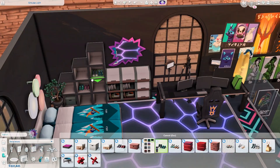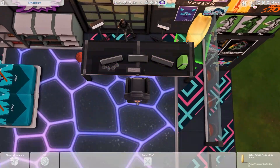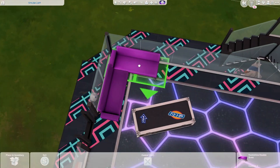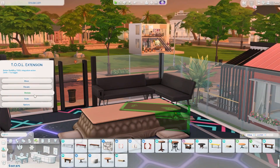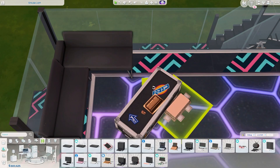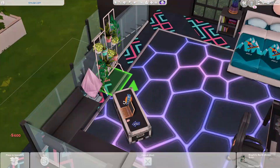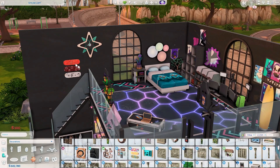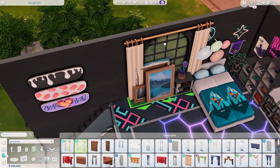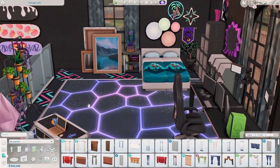I also put a camera with a tripod and two lights so you have proper lighting for streaming. I didn't include the drone, and I didn't want to deal with the streaming desk from Get Famous, so this is the quote-unquote streaming area. I also added a seating area in the corner, and I sized down the Moschino coffee table and placed a laptop on top of it using the Snowy Escape tatami sitting area. It's not functional but it looks really cool, and you can still use the PC at the desk.